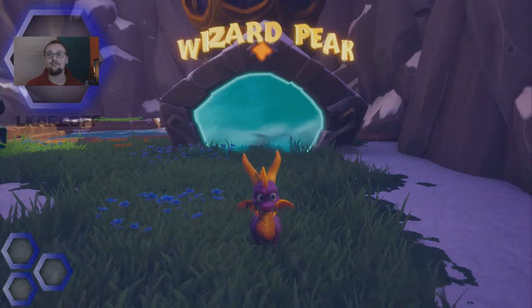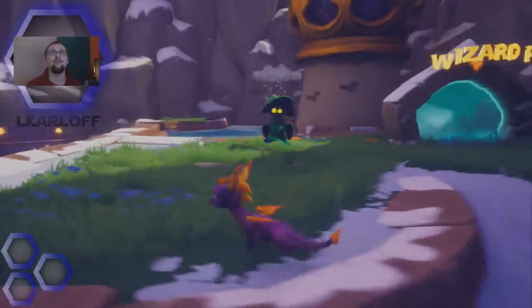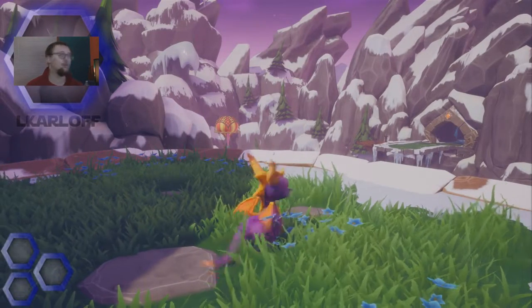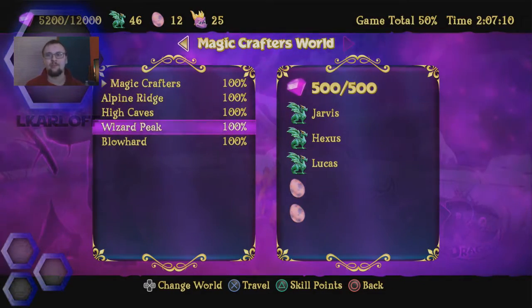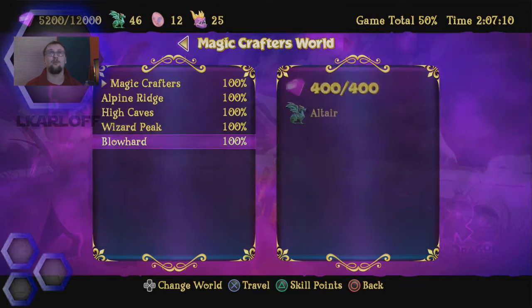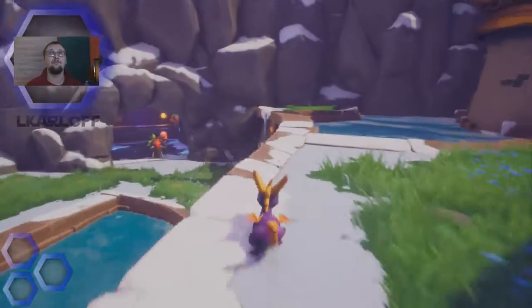Welcome back to a brand new Spyro Reignited Trilogy episode. Today is Wednesday, my day off. I just got out of Wizard Peak - it turns out the missing gem was actually on one of the enemies that was killed. One of the gems fell off the side, right by the exit portal for the level.